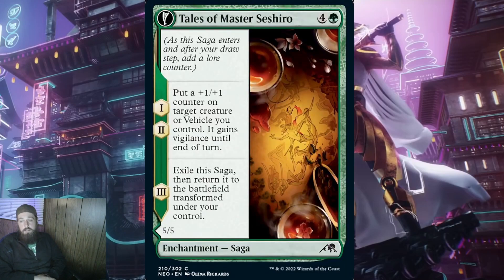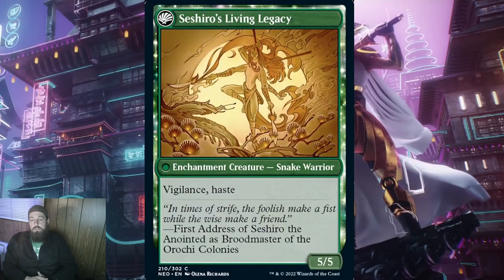The last saga in green is Tales of Master Shizuro for 4 and a green. When it ETBs, put a +1/+1 counter on target creature or vehicle you control, and it gains vigilance until end of turn — repeat the process for the second lore counter. When it transforms, you get Shizuro Living Legacy — a 5/5 enchantment creature snake warrior with vigilance and haste. I'm really glad that they have this with haste, because spending 5 mana and waiting 2 more turns just to have to wait to attack would be brutal. Finally we're done with green.